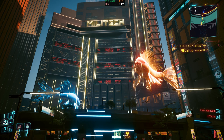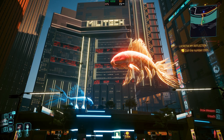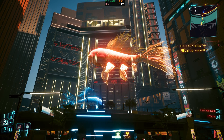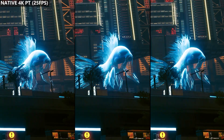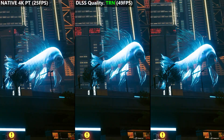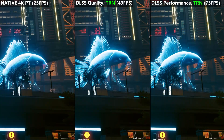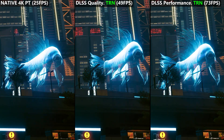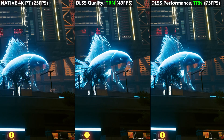Even if we were to drop to DLSS Performance with path tracing, the image quality still looks more stable than it did at native. And we're getting 72 FPS — we've essentially tripled our frame rate while our game looks really, really good, and we're not even using any frame generation yet. I don't understand why you would want to play it native when we get such implementations of upscaling. Starting with left native 4K, middle DLSS Quality, and right DLSS Performance — I'll take the extra FPS, better image quality, and lower latency.